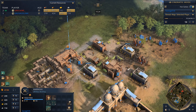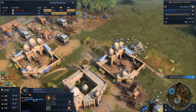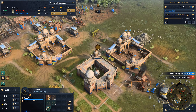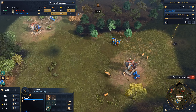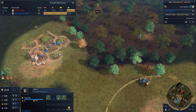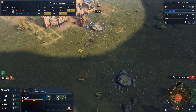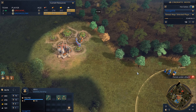So we're getting down a barracks and sending spearmen out on the map. Economy-wise, we've got a decent amount on food. We've decided to rally units to the front of our base and we're gathering from deer and berries.